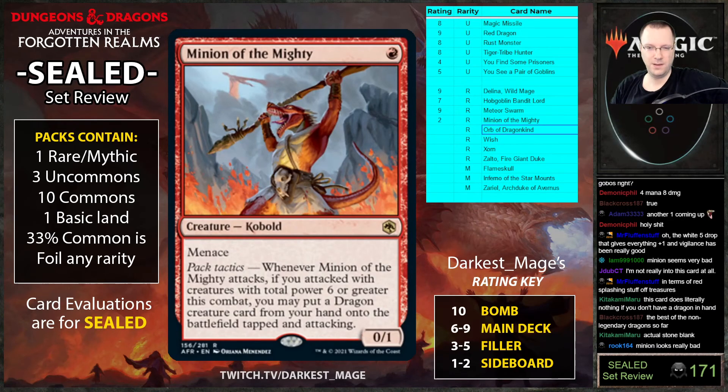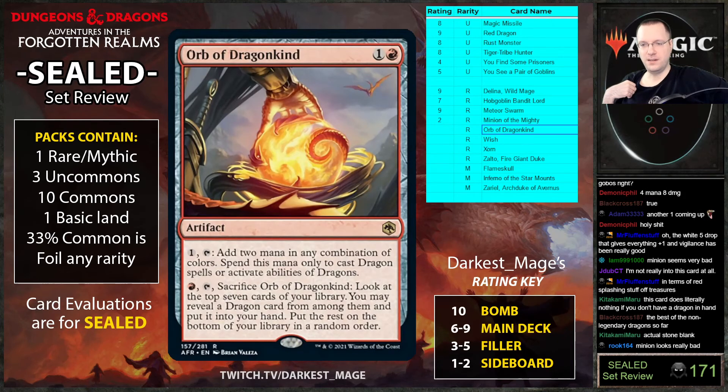Orb of Dragonkind: one mana, tap — add two mana in any combination of colors, but only to cast dragon spells or activate abilities of dragons. One red: sacrifice, look at the top seven, reveal a dragon. I think if you have three or more dragons this card's probably fine. If you don't, don't play it — maybe a three.